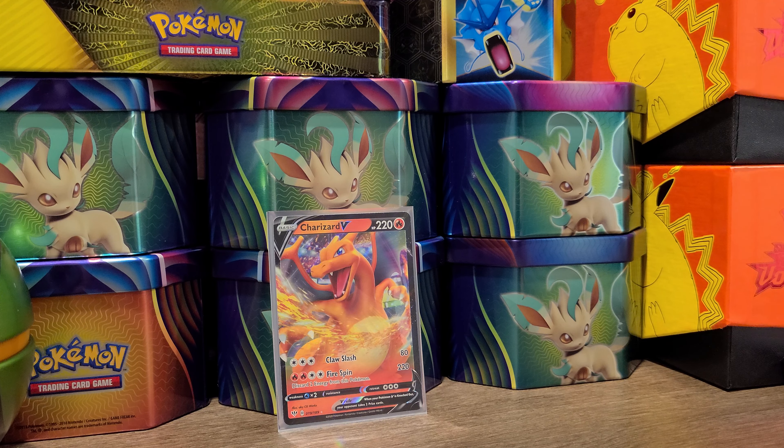There's a reverse holo Lugia! I know people really like Lugia — we pulled a couple of those, that's for sure. And for the rare card at the back, the last pack of Darkness Ablaze... oh, there we go — we got a Charizard V!